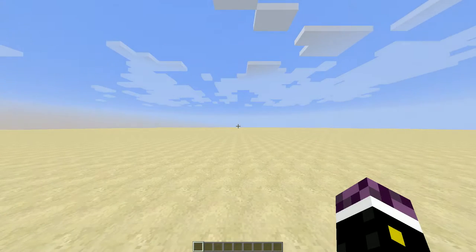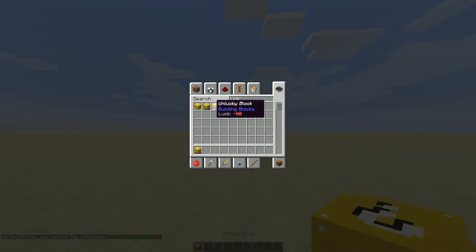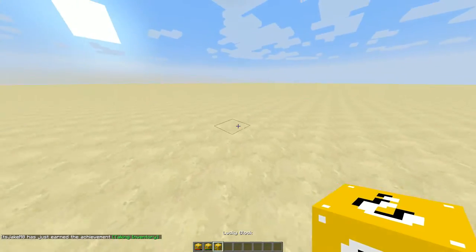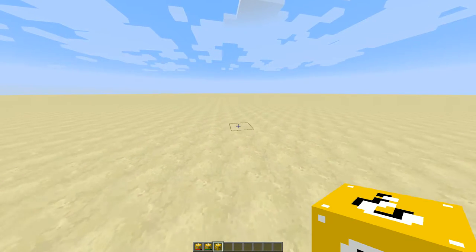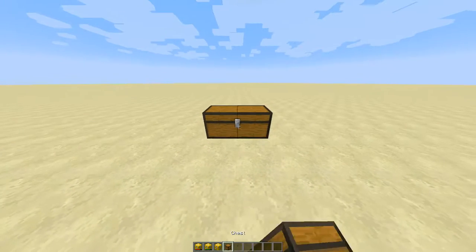The Lucky Block mod is a sick mod. I'll show you how to use it. So you get Lucky Blocks - you have three. The Lucky Block mod is basically a mod for lucky stuff. So the way to make it, let's go into all of that jazz first - let's quickly just place a crafting table.